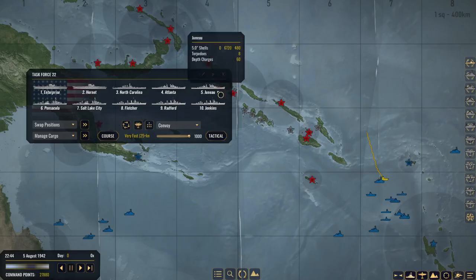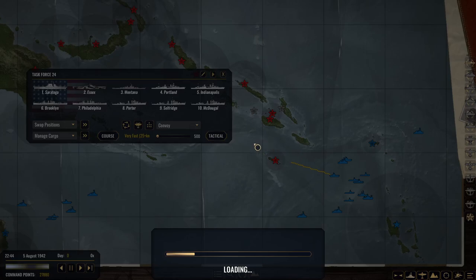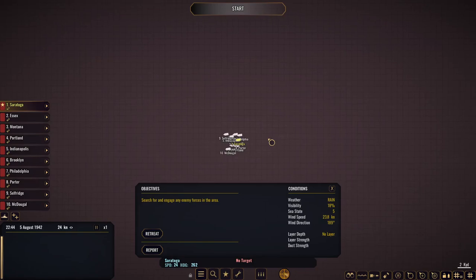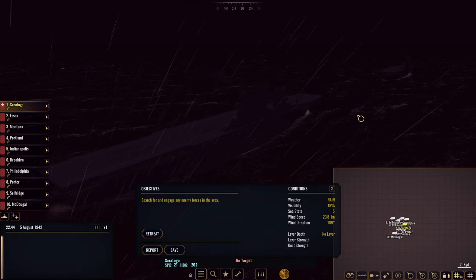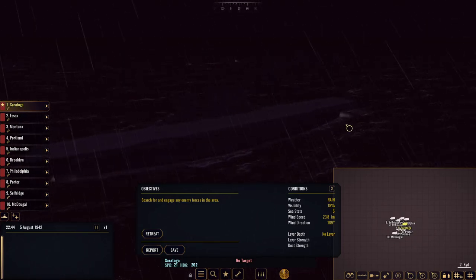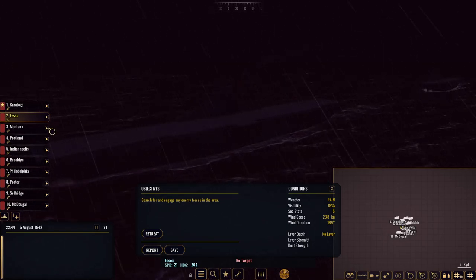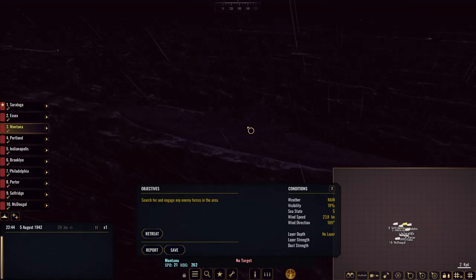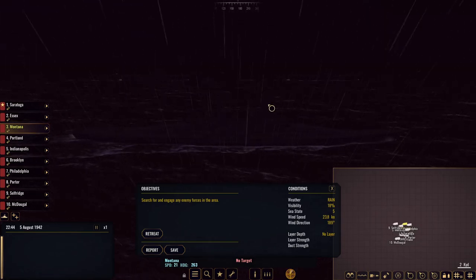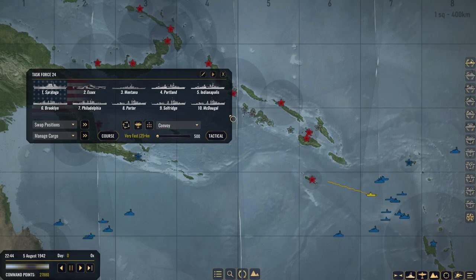We can leave now — I just wanted to see all that. Or we can go into tactical with this one and see the Saratoga and the Montana. They're all a lot closer together. Here is Saratoga — she's got her nice large stack. And this is the Essex class — very big ship. Montana, a very large death machine. Damn that looks good. Let's get them into combat. That's my favorite part.